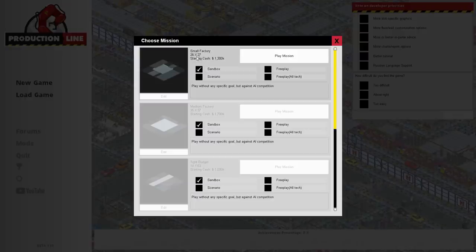A size 26 by 27 - they could have made it square, that's a little bit annoying. We've got 1.3 million starting monies. I thought we don't really want to do free play because there's no financial limit or competition. I did think we could do sandbox, so we could play without any particular goal but against the AI. But then I looked at the scenario, and I thought this might be more fun because it gives us an end goal. The scenario objectives are: sell 3,000 cars, including 250 expensive cars and 750 mid-range cars. And we've only got 15 days to do it. So I think let's give this a go.